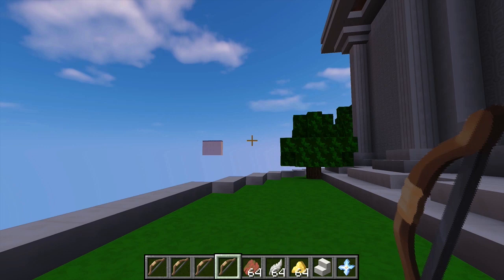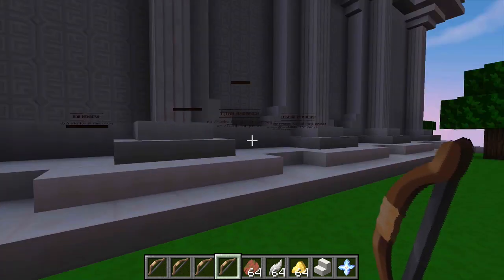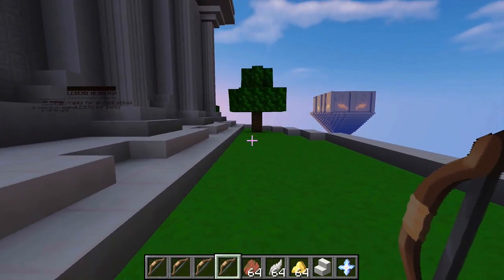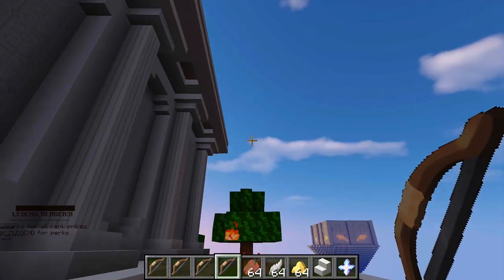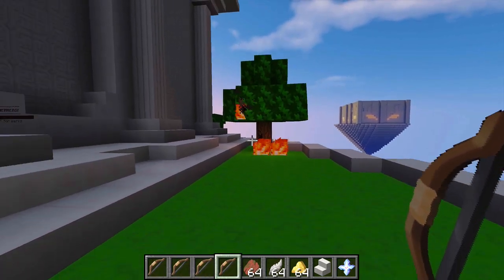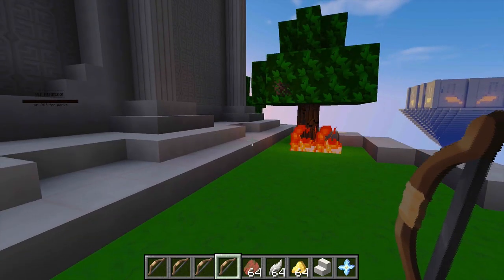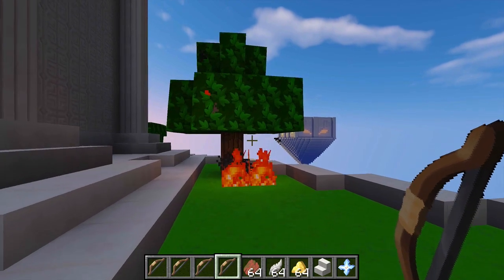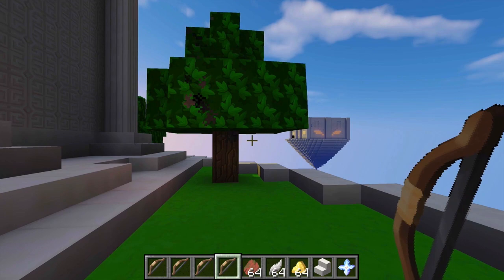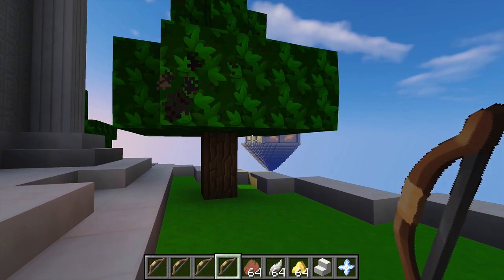The next bow you get from Hunger Games wins is called the lightning bow, and this one is really nasty because whenever you shoot an arrow it uses one glowstone dust to shoot lightning. You'll see that if I try to strike this tree it just lit it on fire with lightning. If you hit another player, not only does it deal extra damage from the lightning, but the fire that pops up can mess them up too. It's always really scary when lightning goes off in Minecraft.